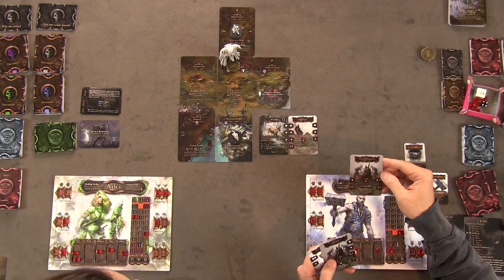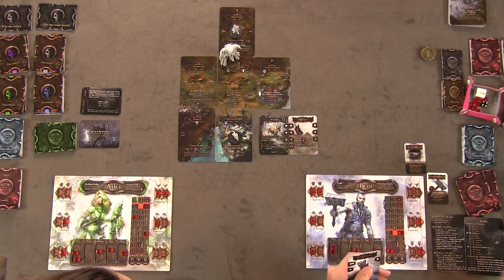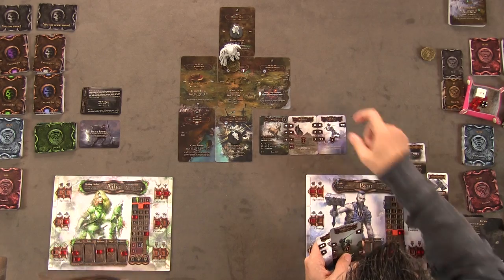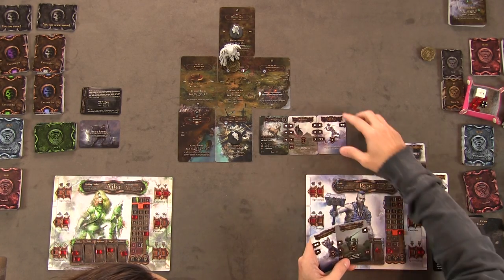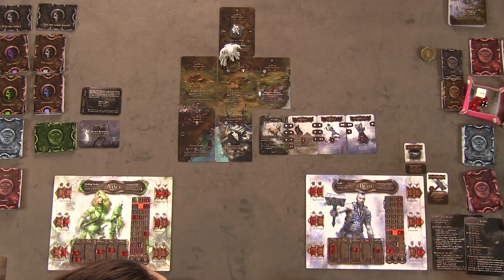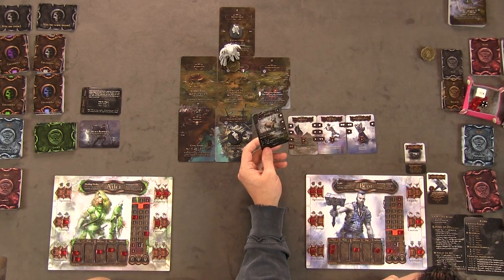After several rounds of drawing and positioning, I finally line up the right cards — including my hammer for plus one. Three, four, five, six damage with the hammer boost equals enough to finish him. I crushed him! So you basically save up until you get the right hand of cards and then kill them.